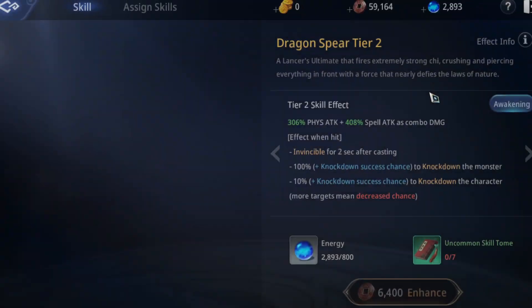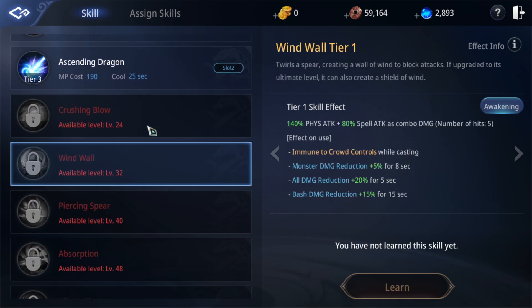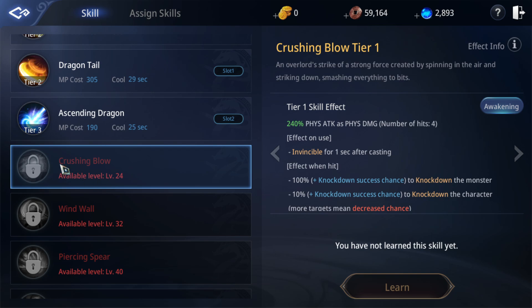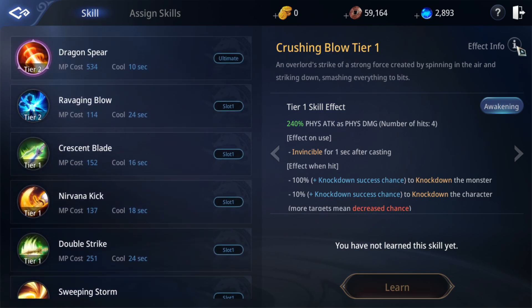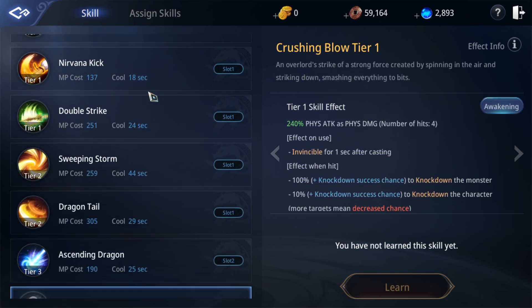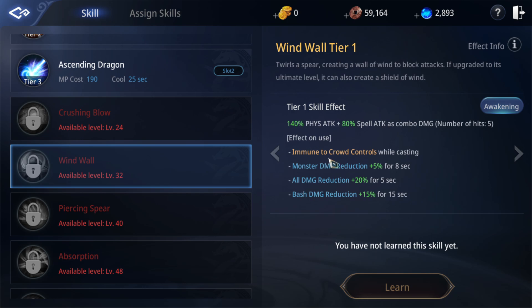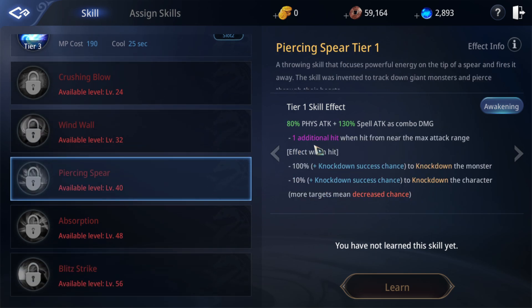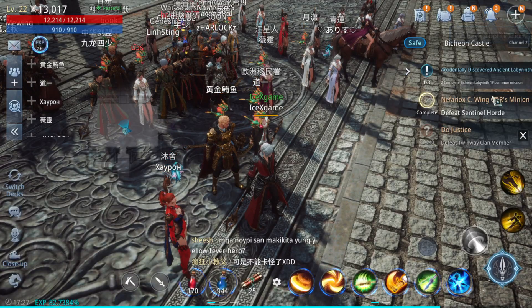About skills: you can level up and awaken skills here. You need to unlock them by reaching a certain level. Some skills have an invisibility effect after cast, which is good for PvP. There's also a CC immunity skill. We'll review each class's skill detail later.